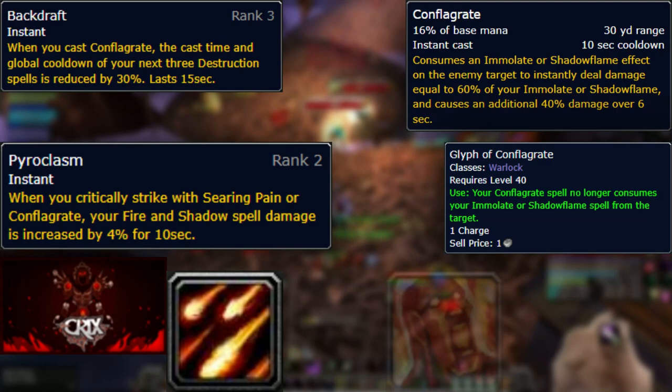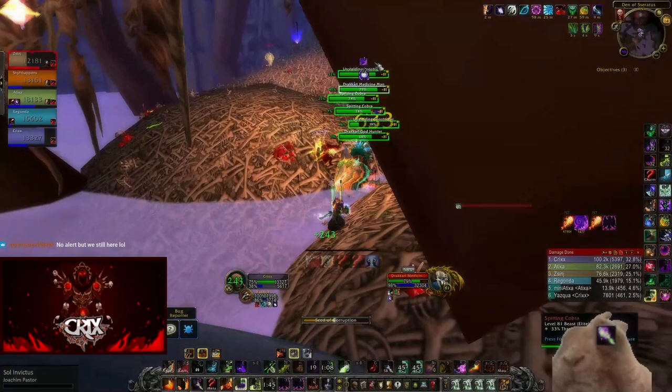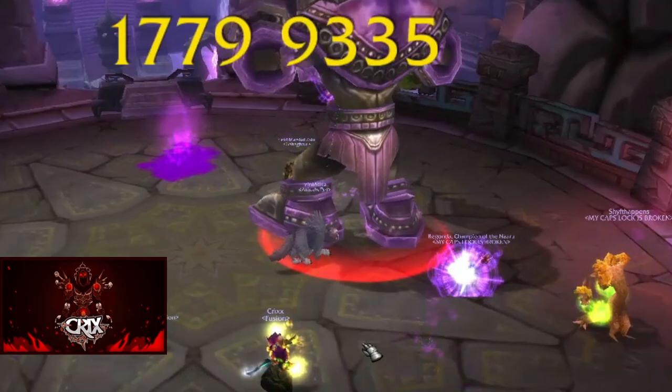Sadly, both Rain of Fire and Hellfire are not affected by Backdraft. You have an Imp that is doing a ridiculous amount of damage, and of course Shadow Fury, which is buffed and deals greatly increased damage and also no longer has a cast time. And did I mention that you never have to cast Shadow Bolt — like ever? You don't even need it on your bars, although you probably should just in case you get locked out of your fire spells. Instead, you get Chaos Bolt, which does pretty good damage — it's no Soul Fire crit, but it's on a very short cooldown.